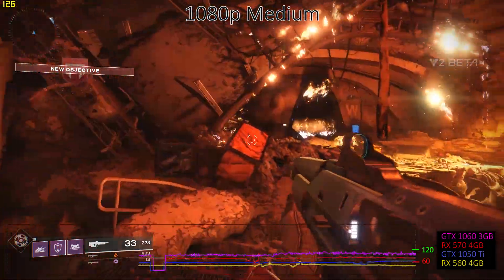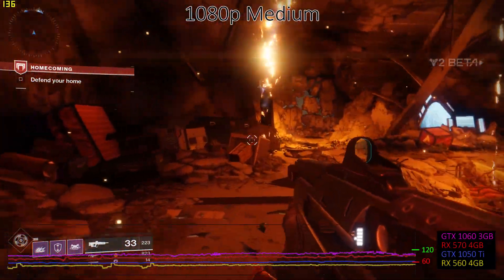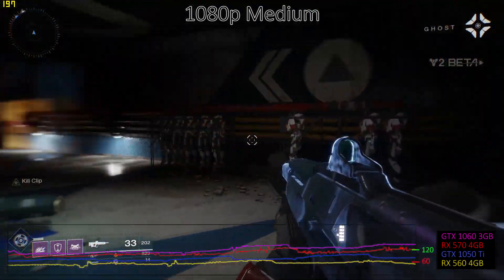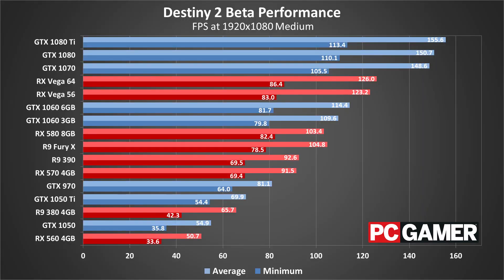Starting with 1080p medium testing, we've got the GTX 1050 Ti, the RX 560 4GB, a GTX 1060 3GB, and an RX 570 4GB. What should be immediately obvious is that the NVIDIA cards are easily beating their AMD counterparts. Hopefully AMD can improve their drivers over the coming two months, because right now they're definitely underperforming. The RX 560 fails to break 60 fps, but it's still playable. The GTX 1050 also fails to break 60 fps, but all the rest of the cards — including older cards like an R9 380 — are doing 60 fps or higher and can definitely handle 1080p medium.